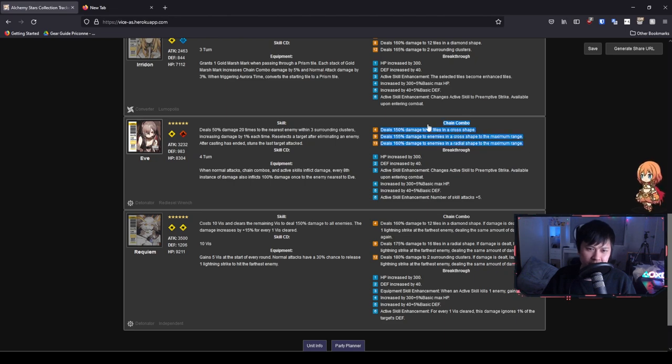Her chain combo goes from a cross to a radial shape — again, not a big fan of radials. Overall, Eve is in a really odd place and feels a little underpowered. Her skill CD needs a buff to three turns and the equipment feels a bit weak. She's just a little bit under-tuned. If you're going for Eve, go for her because she's cute — otherwise, you're not missing out considering they're being added to the mainstay anyway.